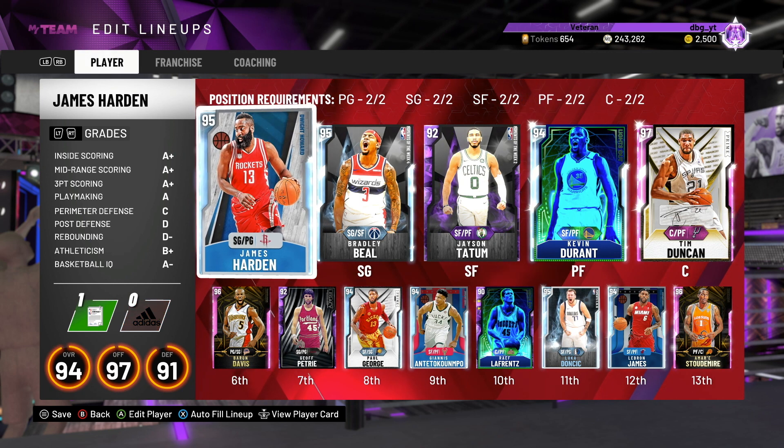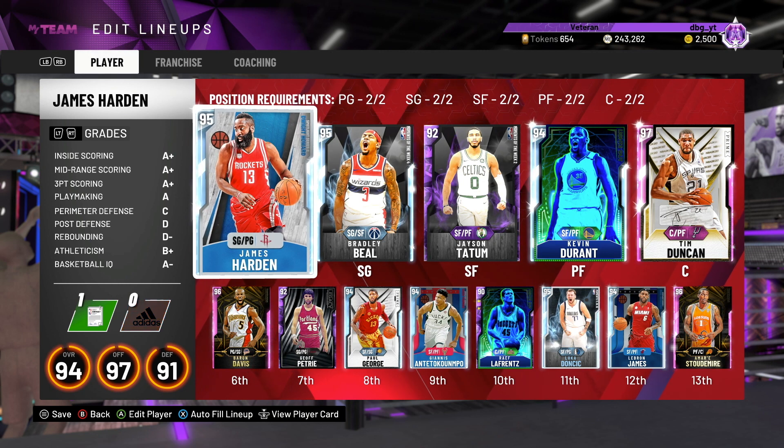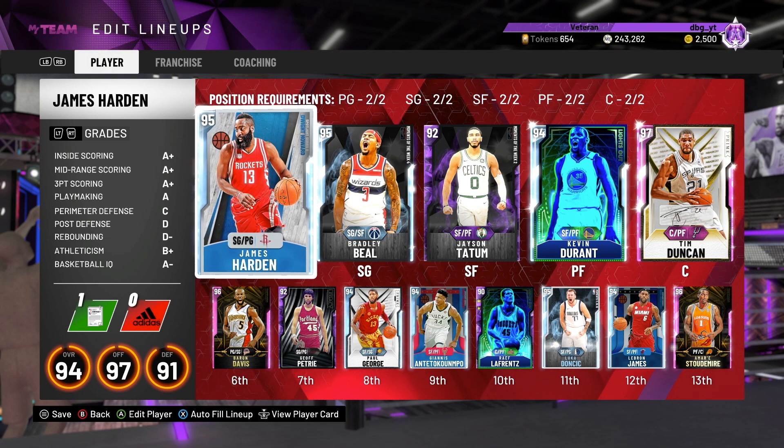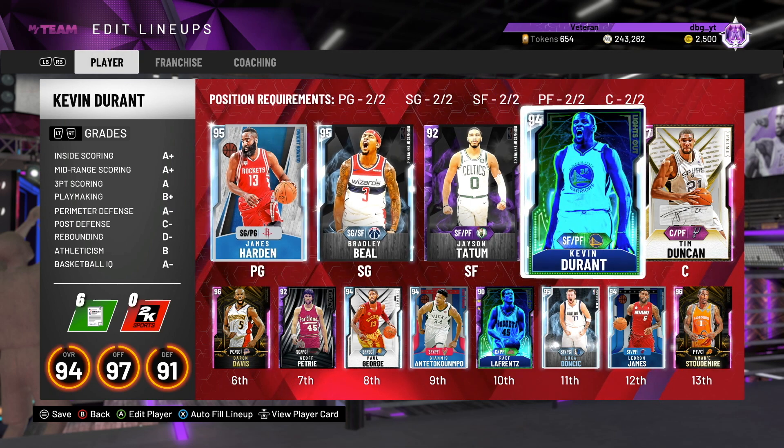First, they released the packs and put all the players from the Isaiah Thomas pack — they didn't even check that. Second, Hideo Turkoglu had an Evo requirement of playing 150 games at Ruby, and now his Evo requirement to get him to a Ruby is to score 150 points in one game. In one game. It's getting ridiculous some of the stuff 2K are doing.